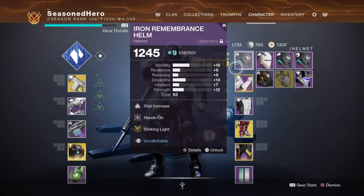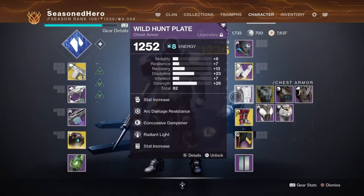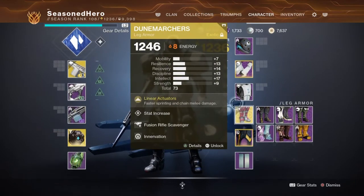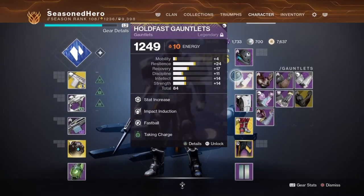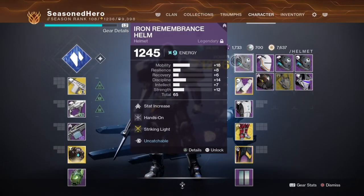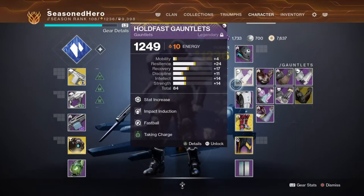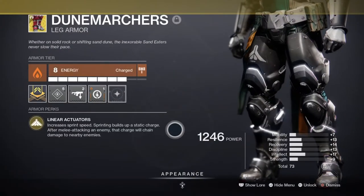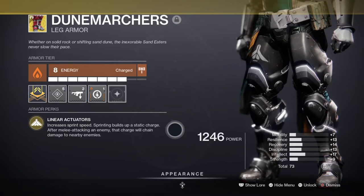For armor, the main affinities you'll need are Solar and Arc for the Charge with Light mods to enhance our Strength cooldown rate and grenade-focused mods to improve overall grenade effectiveness. The exotic being used is the Doom Marches with Solar affinity. No specific mods are required in that slot unless you want the Invigoration mod, which is Solar-only and useful for grenade regen, or the Insulation mod, which is Void affinity and reduces class ability cooldown.